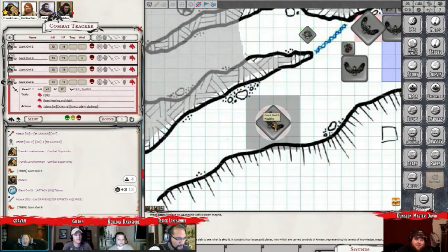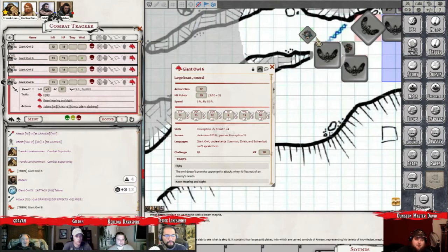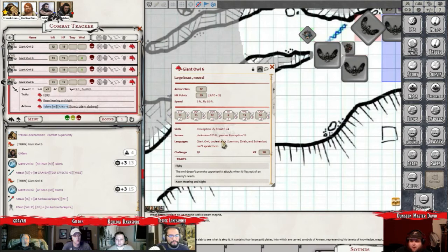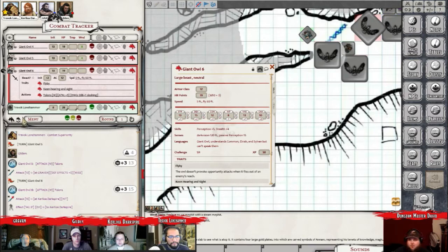The last owl flies in. It looks like it's going to attack Travok, but at the last second it sees Curly Ewa kind of hiding around a corner, and that gets its attention as it slashes out at Curly Ewa. I'm going to give him my protection. He's got to be within five feet, right? Well, I'm going to use Shield then. I did hit - it's a 15. So if you're going to add the five, it will take you over 15 AC. Alright, so that's going to be a miss. I'll negate that. You guys make sure you check your spell slots.